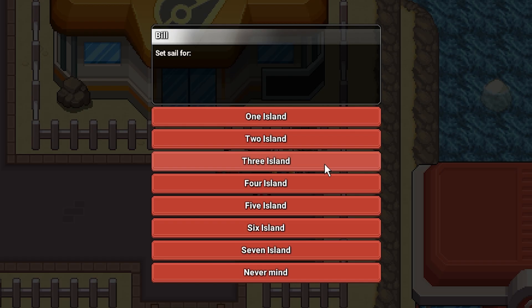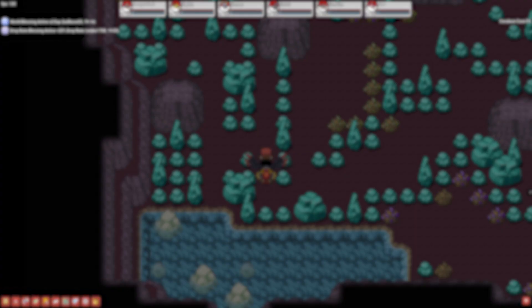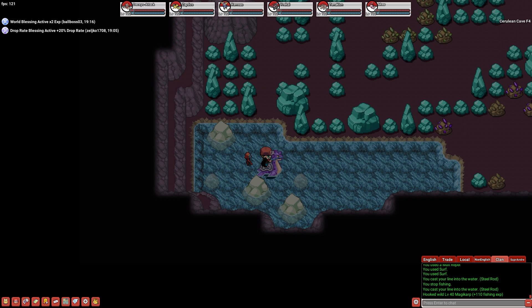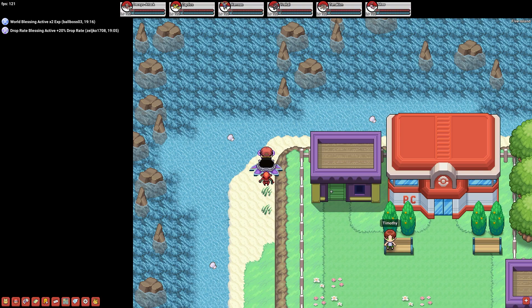Turtle Cove is easily accessible after getting to Cinnabar Island, talking to Bill, taking a trip to Three Island, and following the path up once you get to Bond Bridge. Then it's a matter of navigating the distant isles, and at the end you'll reach Turtle Cove. At level 25, you're able to start fishing in Cerulean Cave F4. The only two Pokemon that spawn here through fishing are Magikarp and Milotic, so if you want to hunt a Milotic after the Kanto Elite 4, I would do it here. You can also get fossil shards on this floor, however these aren't really locked to fishing specifically and can be dropped off of any wild Pokemon here.